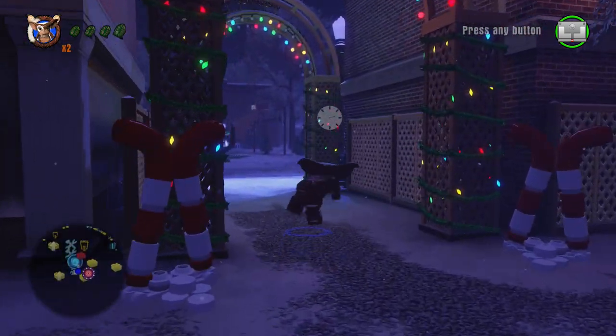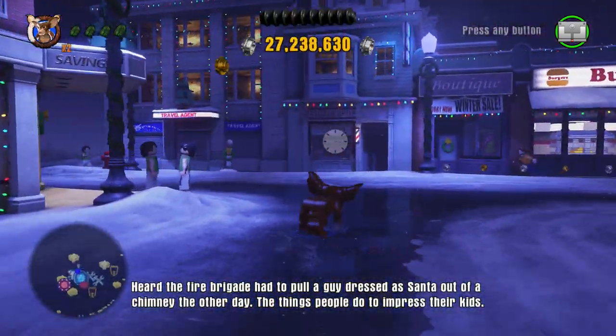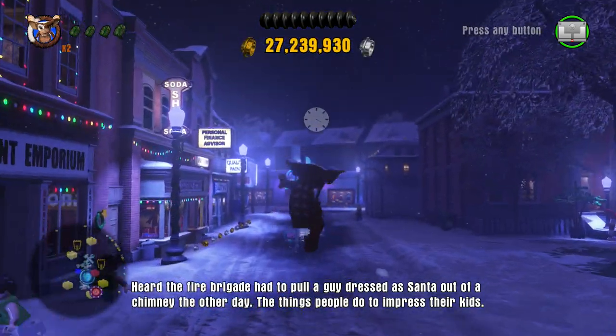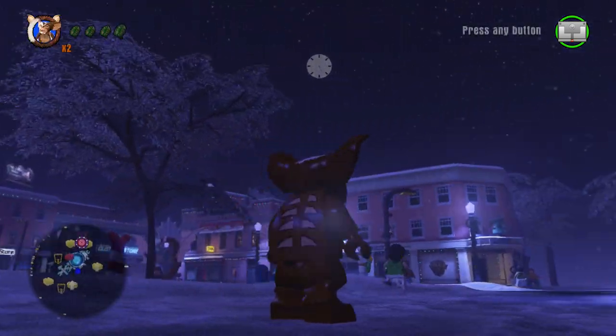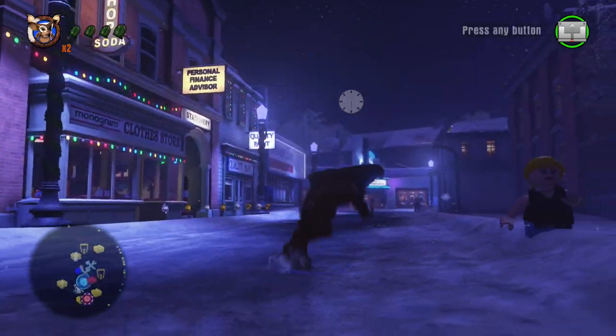Gremlin Gizmo has all of the abilities of Stripe — acrobat, vine cut, and a few other abilities that Stripe had that regular Gizmo didn't have. So you get this really cool Gizmo Gremlin, which is a pretty fun little Easter egg.